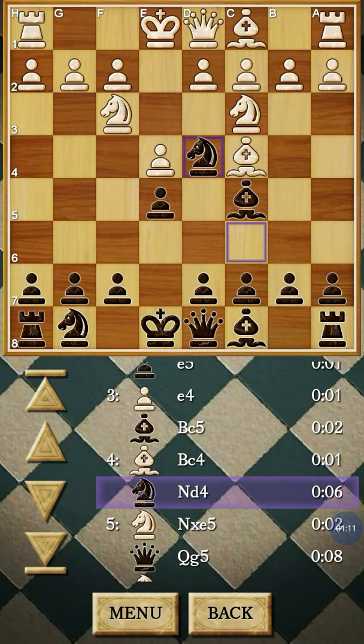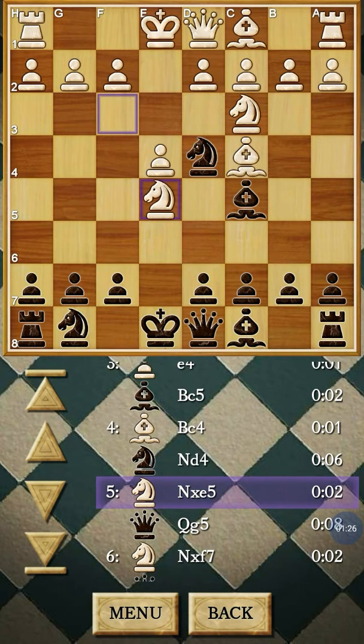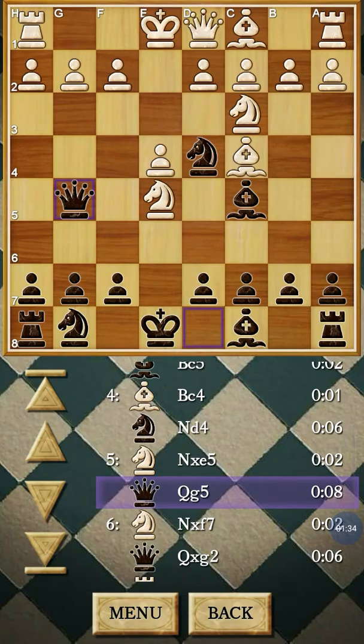That move exposed the e5 pawn and allowed the computer to attack my f7 pawn. I just ignored it, knowing that his intention was to capture the f7 pawn, but I left him. I brought out my queen, attacking the g2 pawn and also attacking the knight on e5.